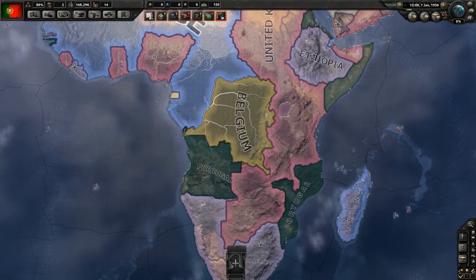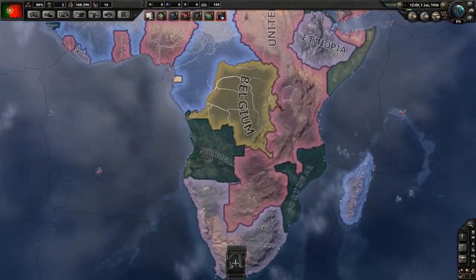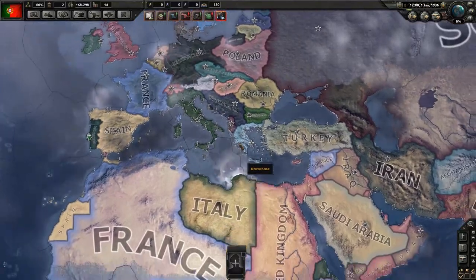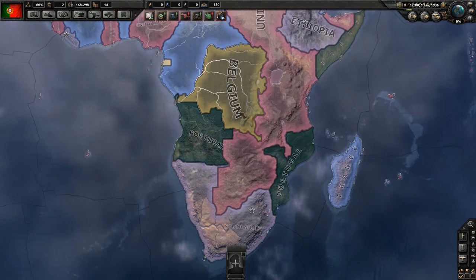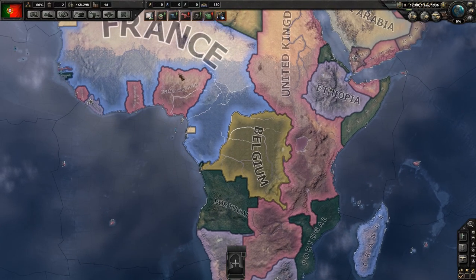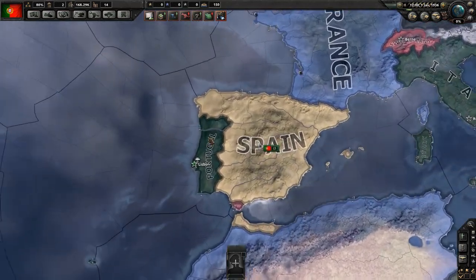If we were to join the communist side with presumably the Soviet Union, we would probably be a little bit hostile to these people. And if we were to join the fascist side, we would almost definitely be hostile to everybody around us. Well, South Africa - out of curiosity - they are democratic, so yeah, we would probably be hostile to everybody. So we'll see how it goes. We're probably not going to pick an allegiance right now; we're going to just kind of stay neutral for as long as we can.